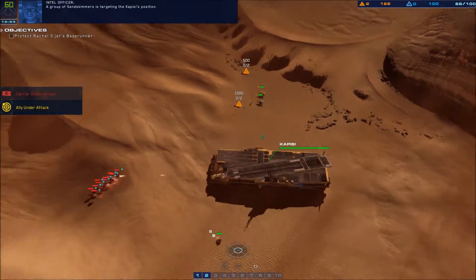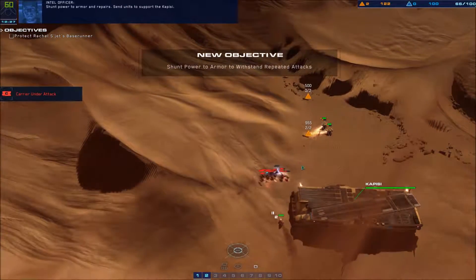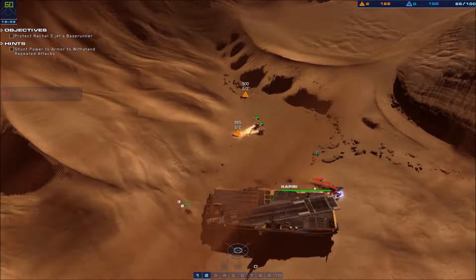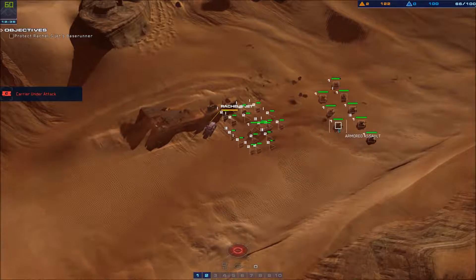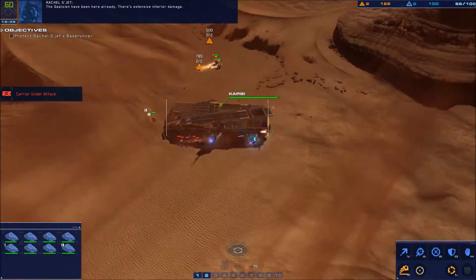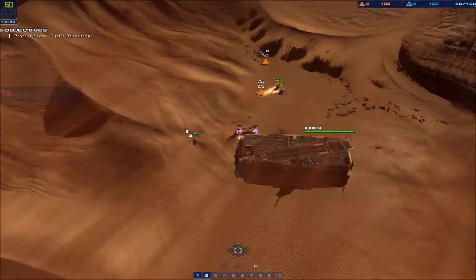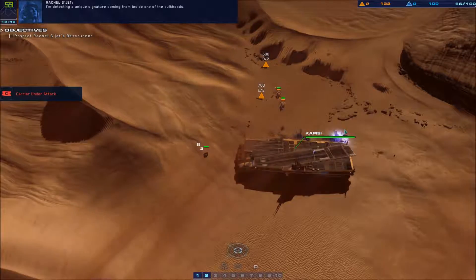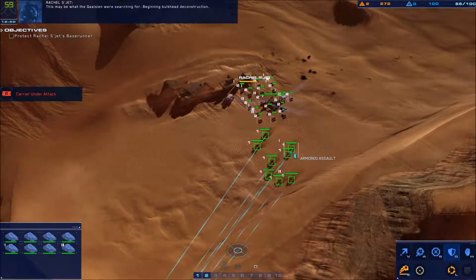A group of sand skimmers is targeting the Capizzi's position. Shunt power to armor and repairs — send units to support the Capizzi. The Gaalsien have been here already; there's extensive interior damage. I'm detecting a unique signature coming from inside one of the bulkheads — this may be what the Gaalsien are searching for. Beginning bulkhead deconstruction.